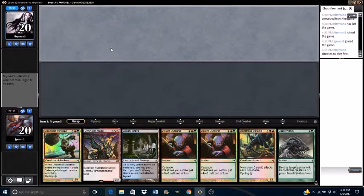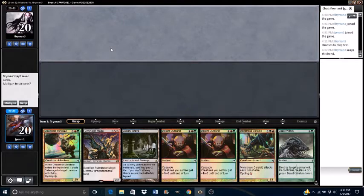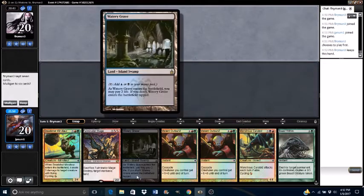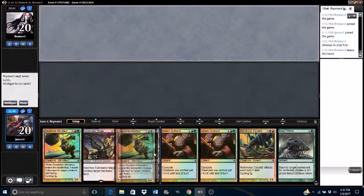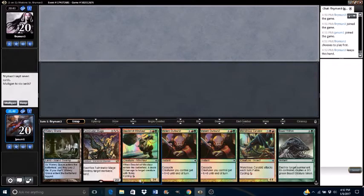I decided to play first. My hand is hot garbage — the hottest of the garbage. I'm on my opponent cap 7. Watery Grave cycles a Carabid. This is probably why I shouldn't be playing Watery Grave — I should play just another Overgrown Tomb, Blood Crypt, or Stomping Ground. But I like to be able to cast Architects of Will on turn 4 if I have the mana for it.